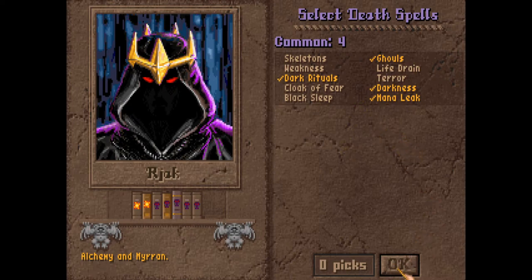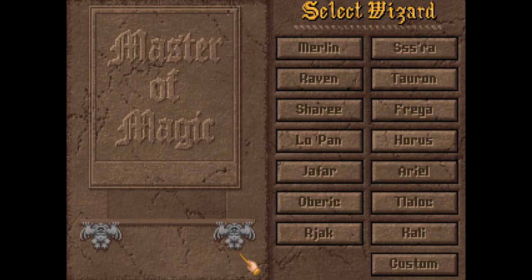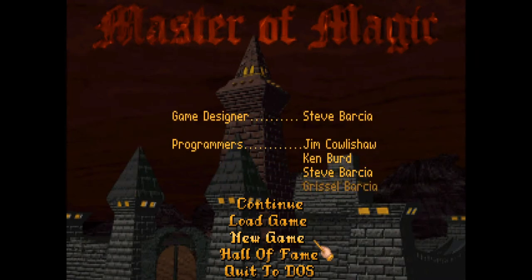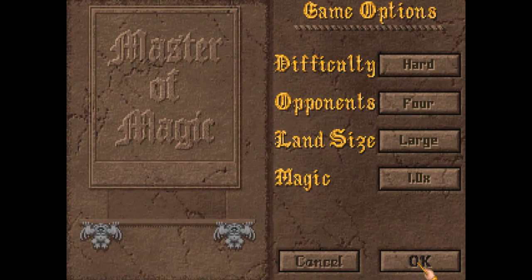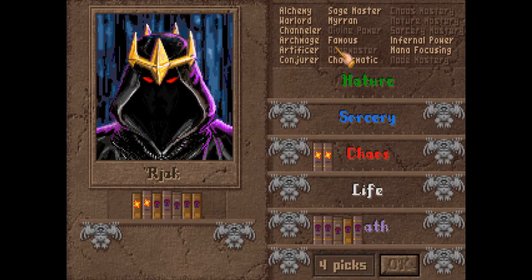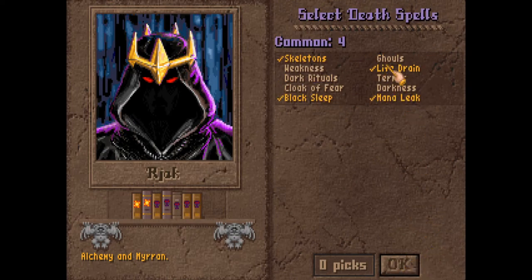Anyway, this is the build we took. The other confusing thing is you also have spells you can get through research, and how many spells you can research is also dependent on how many spell books you have. Because I have five death books, there are going to be a lot of undead spells I can research, and potentially a few of the top-level undead spells.